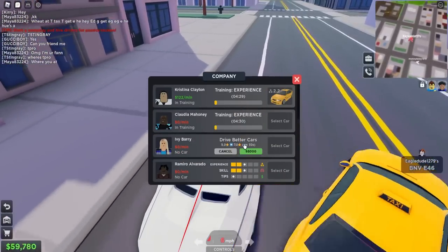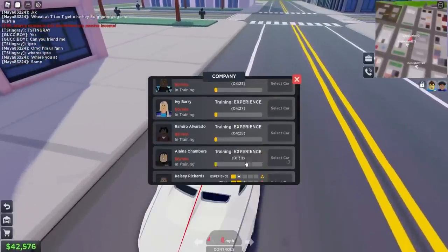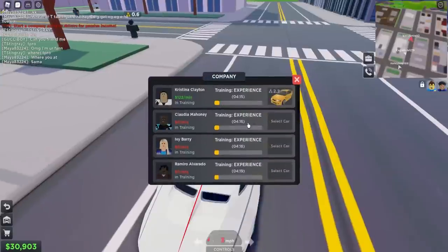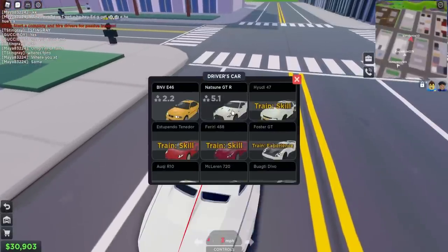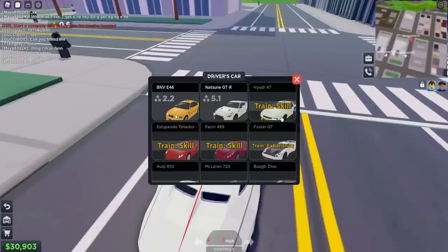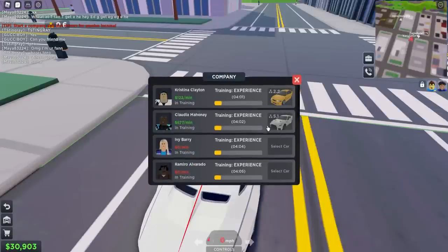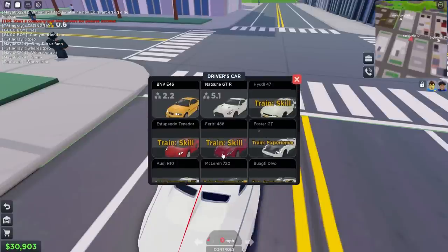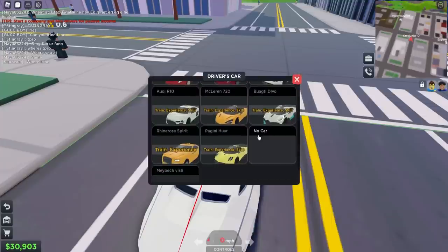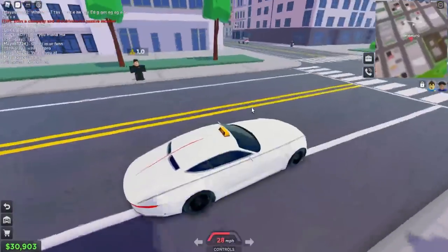Let's keep upgrading our workers. One of them can now use the GTR — so we've got two taxis running now. We just need to get skill upgrades for Ivy and Ramiro and we should be able to get more cars going. The game actually tells us exactly what each driver needs, which is nice, but we're gonna need more cash.